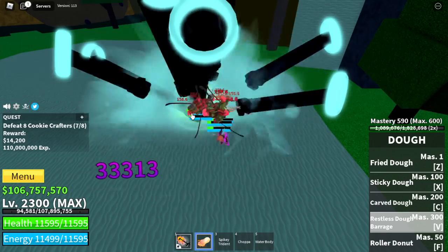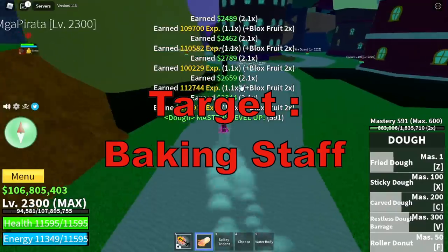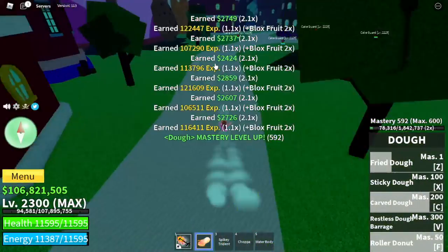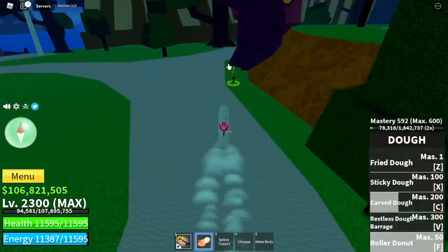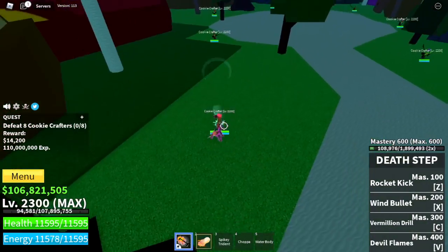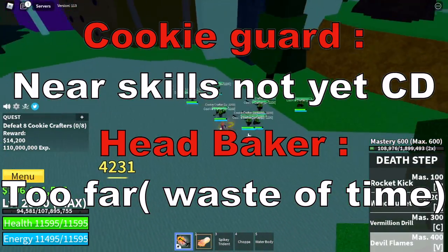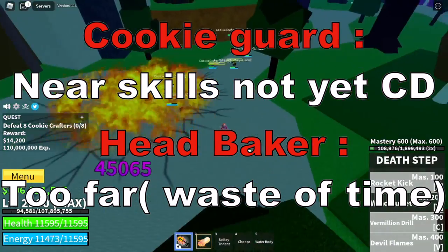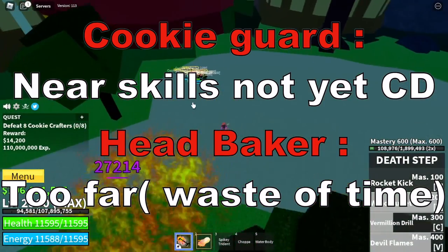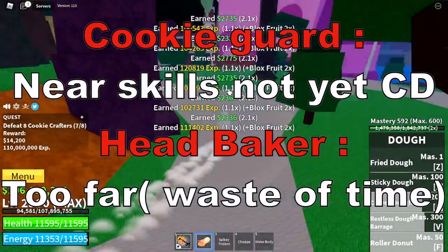After defeating the Cookie Crafters, your next target is the Baking Staff. You will ask your friend to damage them for you, and after that you will just defeat them easily and go back to the Cookie Crafters. Why not the Cookie Guard or Headbakers? The Cookie Guards are so near the Cookie Crafters that your skills — even with the cooldown item — are not yet ready. And the Headbakers are so far that your skills will be on cooldown for a long time before you even reach them.